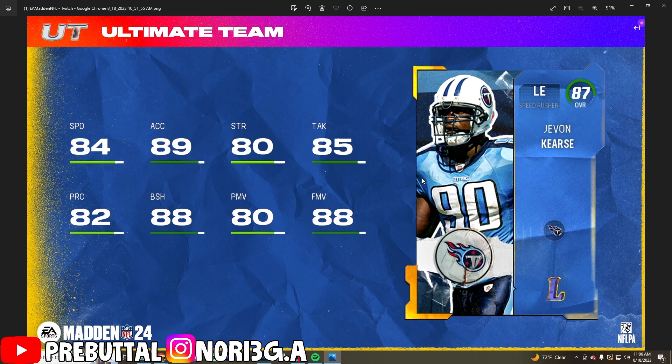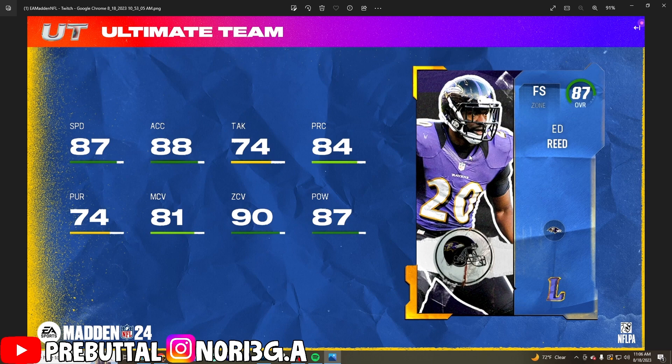The next player is Javon Kearse and this card looks filthy. I didn't get to see what the abilities were on him but we'll find out hopefully this Saturday. With 88 finesse move and 88 block shed, block shed is going to matter a lot this year because of how good the run game is — you're going to want players with high block sheds.